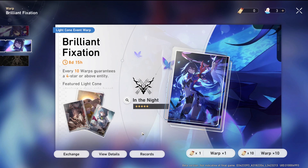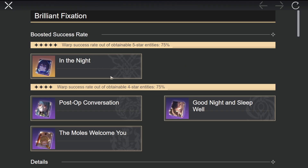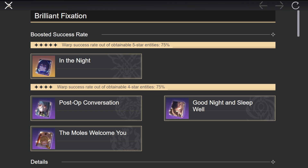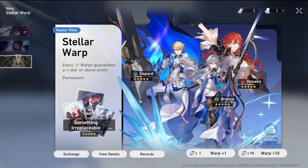Now, the three ways to obtain weapons. First is the limited light cone event banner. You have a 75% chance to get the featured light cone. If you lose the 75/25 and get a five-star weapon for a character you didn't want, you have a guarantee on the next pity. Importantly, this pity transfers between banners — so if you lose the 75/25 on one banner, your guarantee carries over when you go for the next weapon banner, like Kafka's best-in-slot.